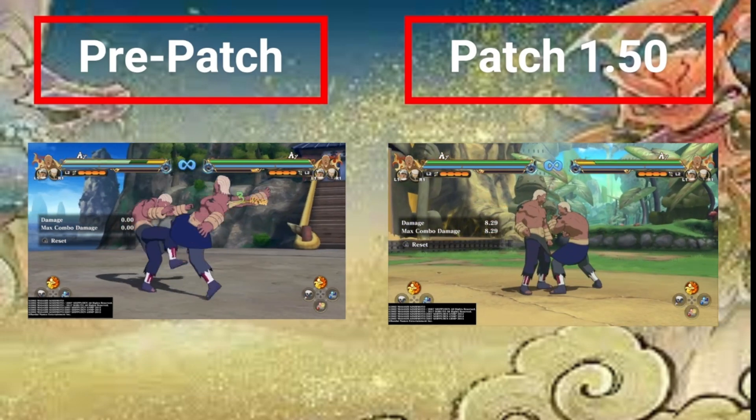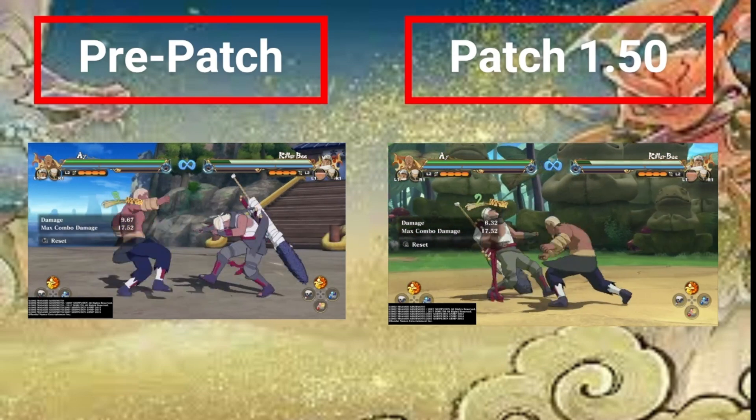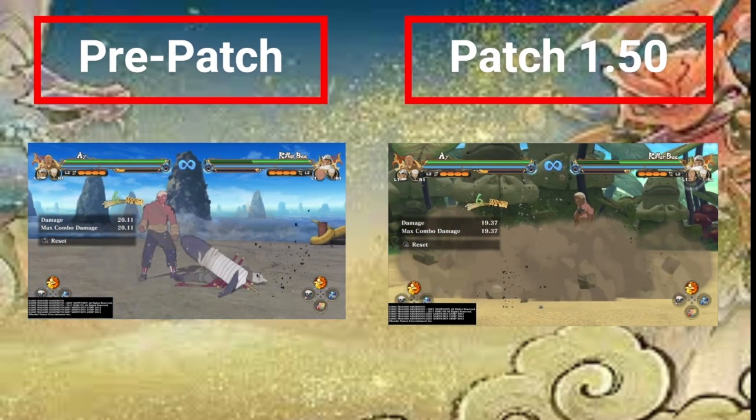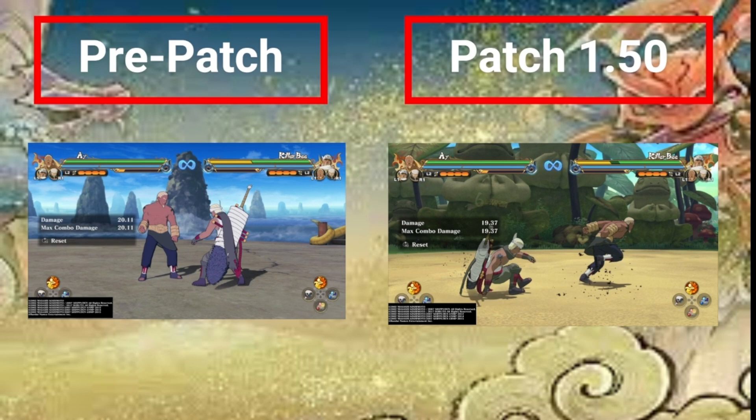Raikage has increased recovery time when hit by ground combos. I think this means they can lay on the ground a lot longer when hit by ground combos — basically a buff because they don't get hit as hard by Oki. Oki is really easy in this game; I don't know if we all just got better or what, but it's something else for sure.